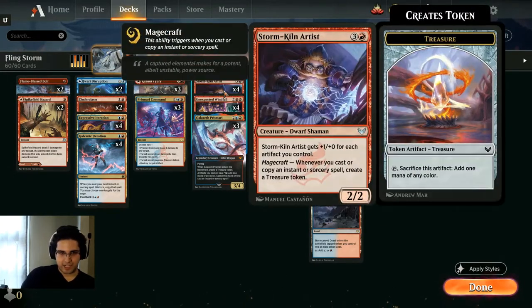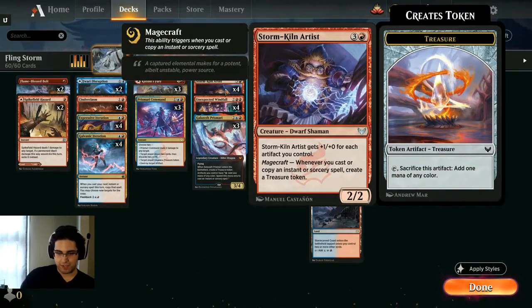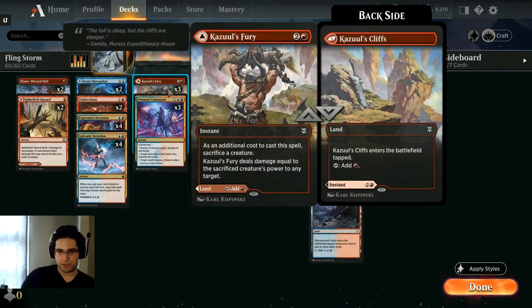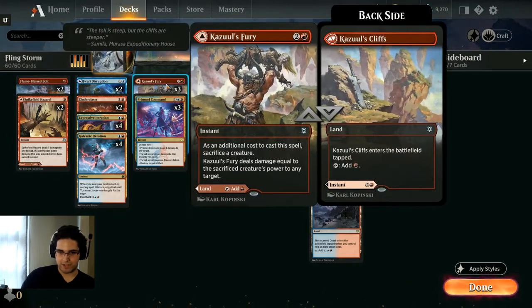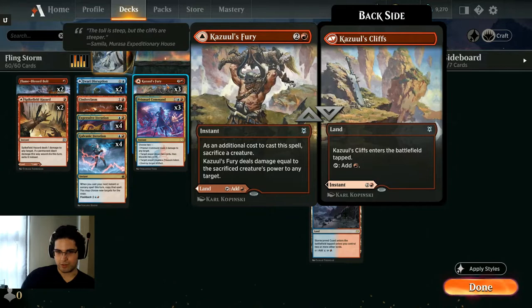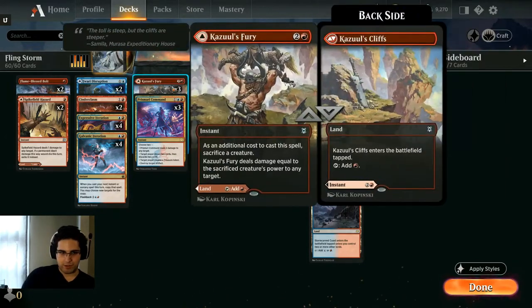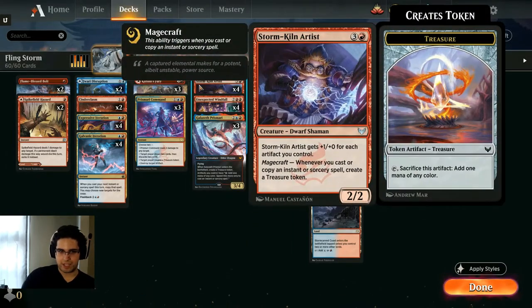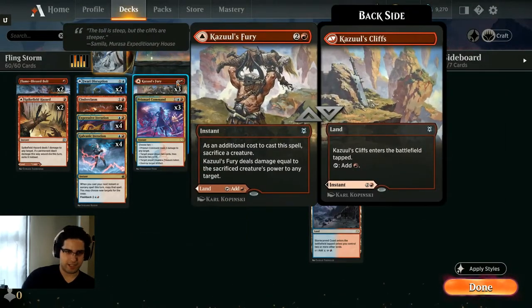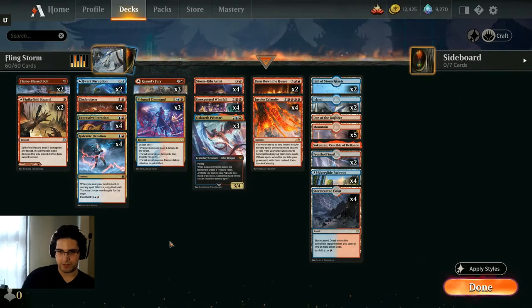So you get that to have a very high power, and then you throw it at your enemy's face, either by just attacking because you've killed other creatures, or by using Cazoul's Fury, which is adjacent to Fling — Fling being the original card that had this effect: sacrifice a creature, deal damage equal to that creature's power to any target. So we get this real big, then we throw it at their face. Galvanic Iteration means you can have this as just a 10, copy your Fury, and deal 12 or 20 to them, which is enough to kill them.